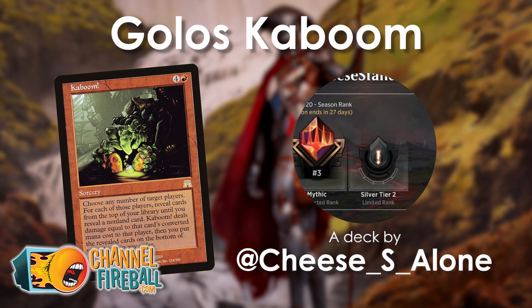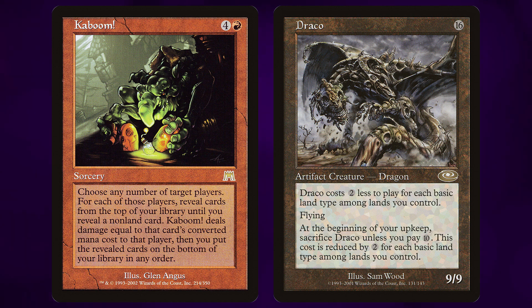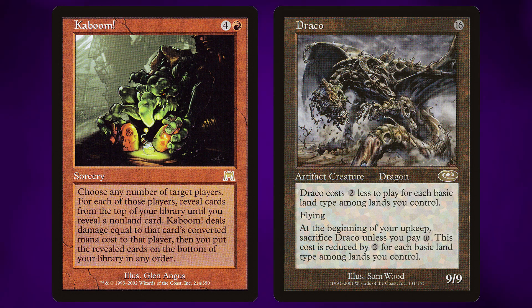Time for a five minute deck tech, and this time around it's a Golos list focused on the card Kaboom, which is spelled with an exclamation point. I didn't know this card existed, I didn't know this deck was even a thing you could build. This deck is filled with high converted mana cost cards and cards like Kaboom, which do a lot of damage based on the converted mana cost of the cards in your deck.